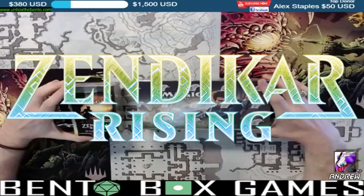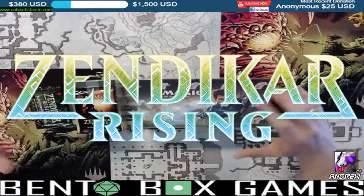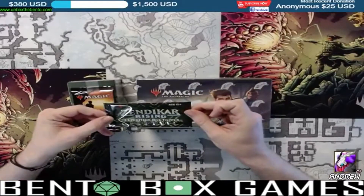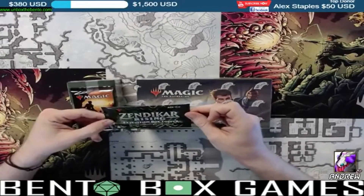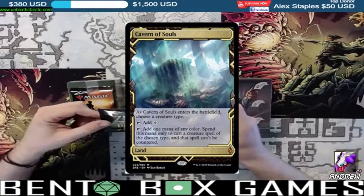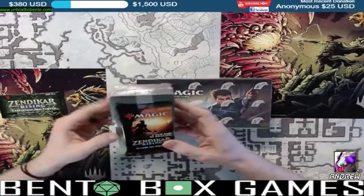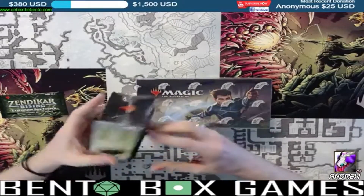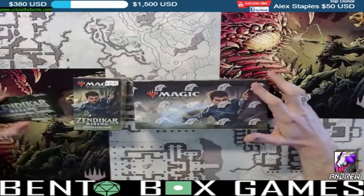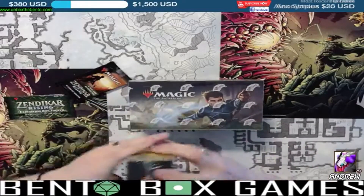We're opening some Zendikar Rising Magic: The Gathering cards. Wizards of the Coast is throwing us some curveballs with this one. We've got Zendikar Rising Expeditions — the box topper set — and we're looking for those beautiful lands of all shapes and sizes. We have pre-release sets you can buy at Bento Box Games for $25, and we're going to open a draft booster box which includes an expedition box topper and 36 packs.